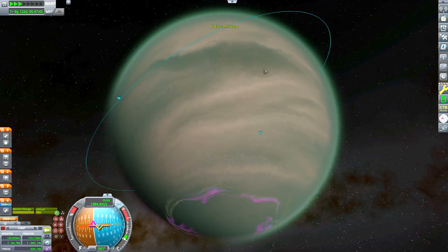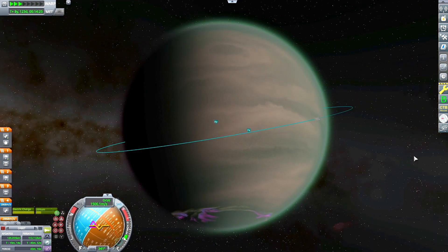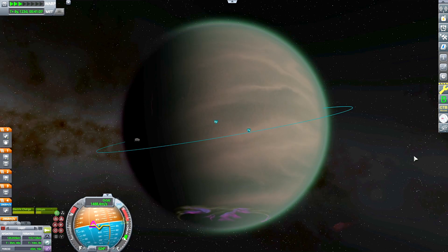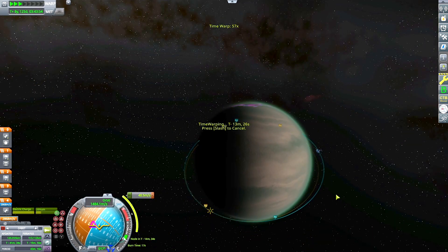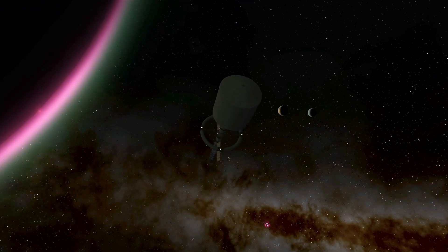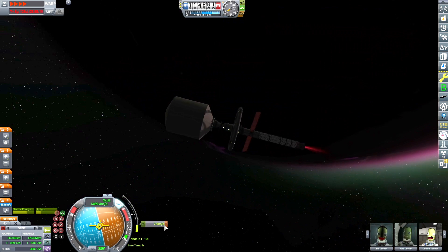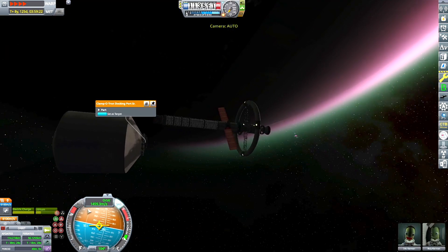That's kind of why the resource surveyor probe has to be placed in a polar orbit to give you any information on the resources of a planet — because a polar orbit passes over almost all the spots on the planet as the moon rotates over time.